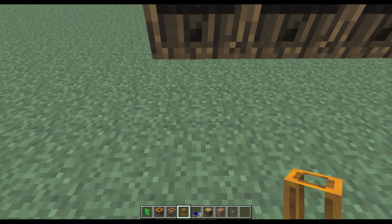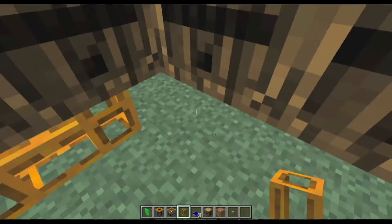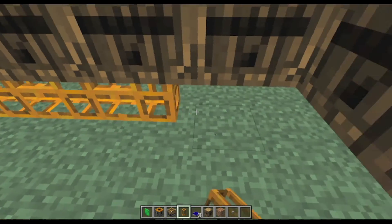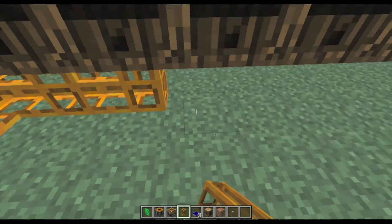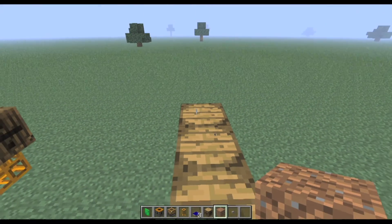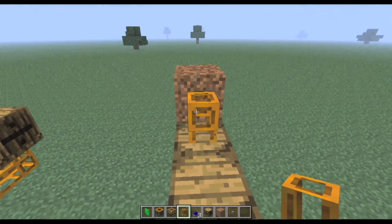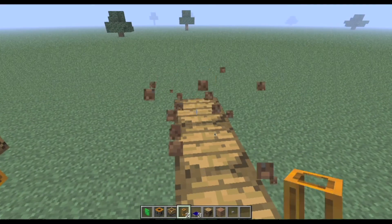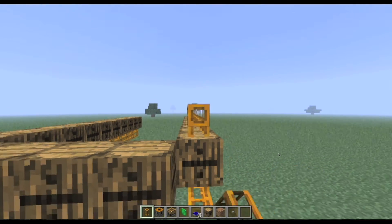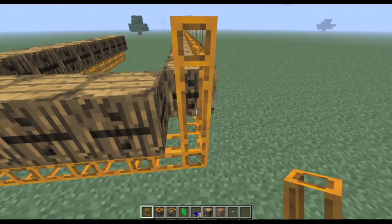The next thing we want to do is start putting pneumatic pipes below the barrels. It's not that hard, just place them, and place them in the corners as well. You also want to put pneumatic pipes on the top. There's a glitch with pneumatic pipes and shift-clicking, so you don't have to do it that way. You also want to remember to put pipes in the corners here, and link them up right there like that.